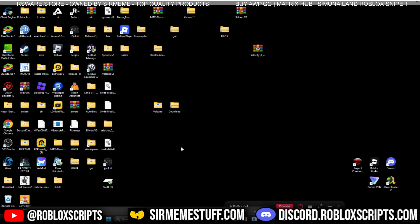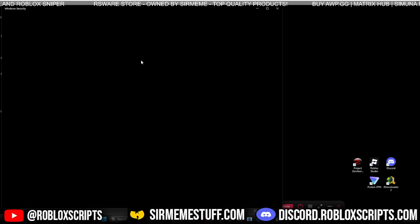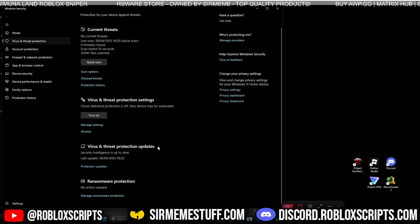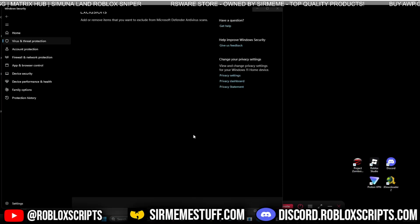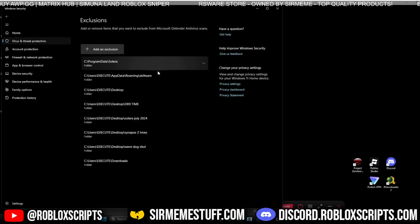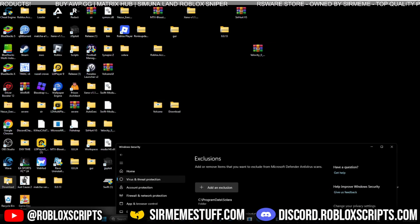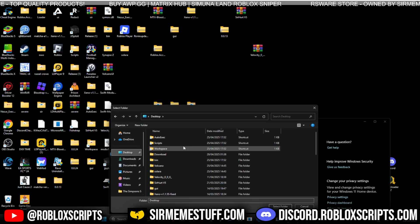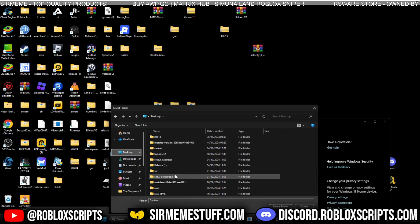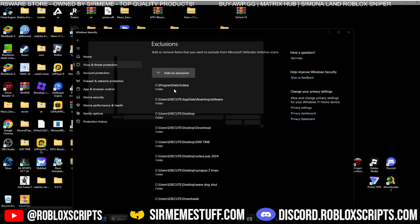If it gets blocked by Windows Defender or any other antivirus software, you'll need to disable that software, uninstall it, or allow the folder through it. I don't use any antivirus programs — the only protection I use is the default virus and threat protection that comes with Windows. To exclude the folder, go to Add or Remove Exclusions. You can add the Volcano folder there — I've already excluded Wave, Solara, and other tools. Let me show you an example: go to Add Exclusion, Add Folder, navigate to the Volcano download folder, select it, and boom — exception added.